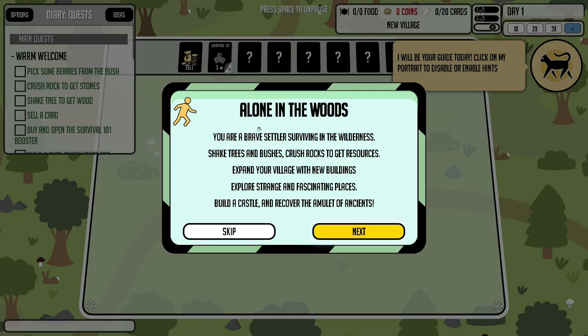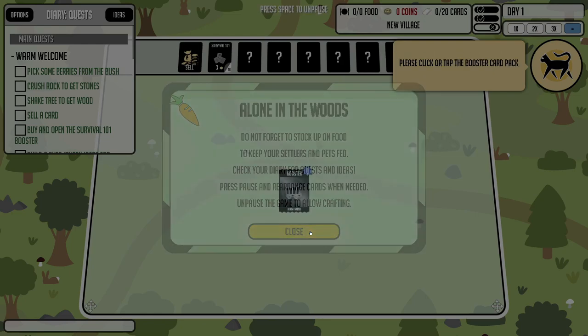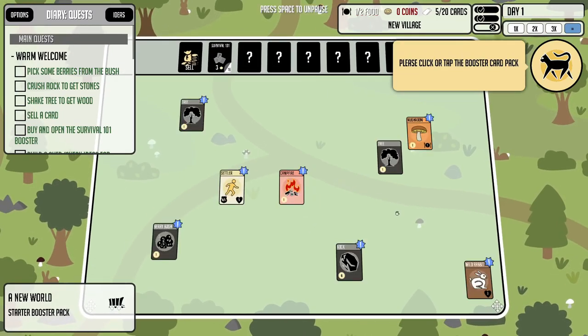I'm going to keep this little kitty cat here for tips. The game description reads: 'Alone in the Woods — you are a brave settler surviving in the wilderness. Shake trees and bushes, crush rocks to get resources, expand your village with new buildings, explore strange and fascinating places, build a castle and recover the amulet of ancients.' We've got a new starter pack — let's hit that.